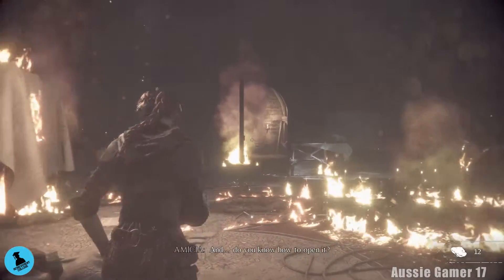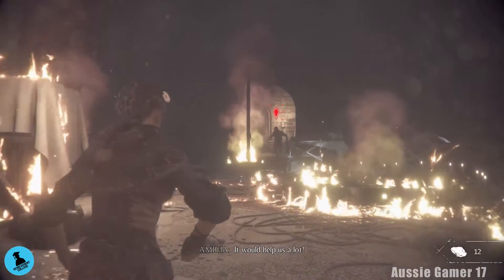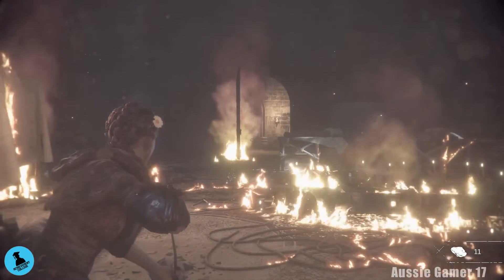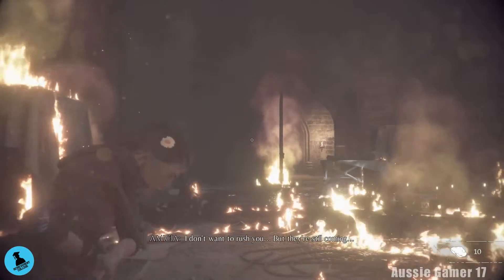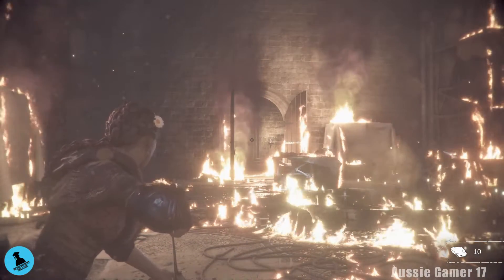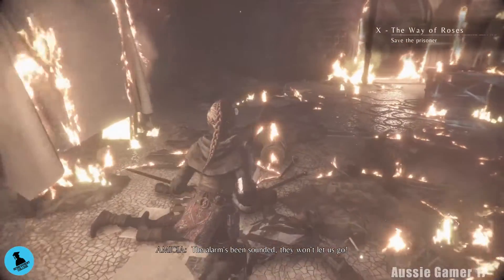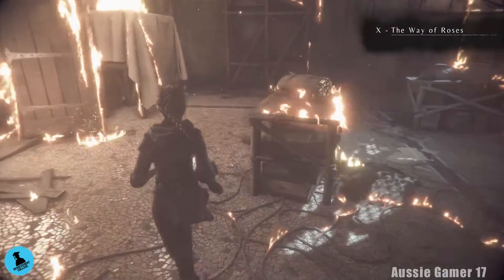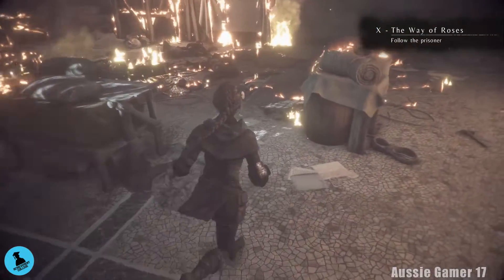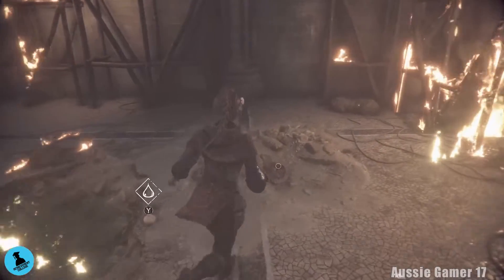Stand somewhere where you're not going to catch on fire — somewhere in this corner. Here they come. That's one — two — one more — and there we go. Once you've taken them out we can loot the room. No need to hurry too much. Some goodies over here, some rocks — can't pick that up. Some more rocks here.